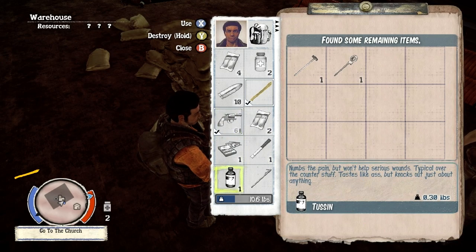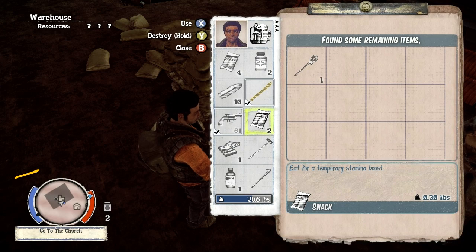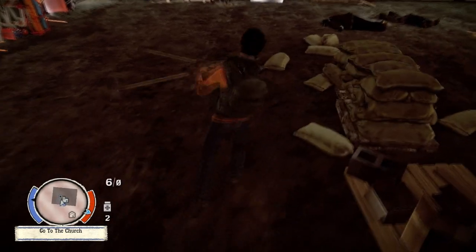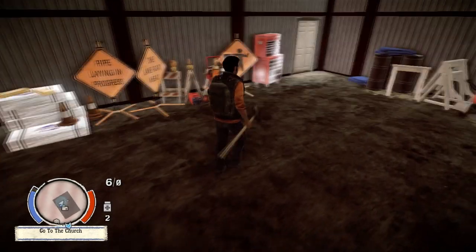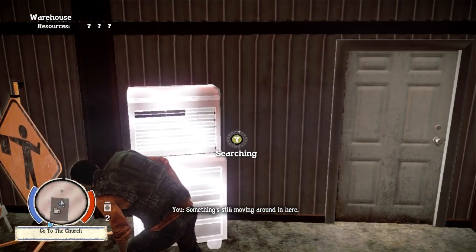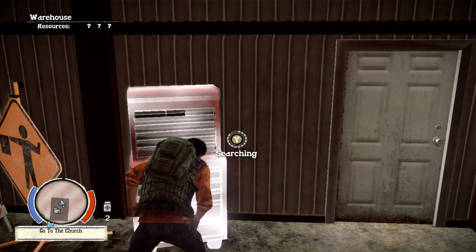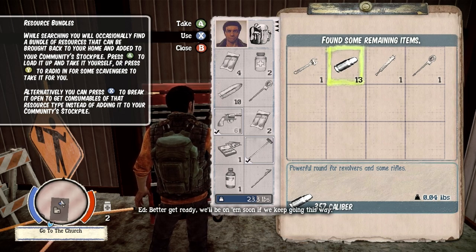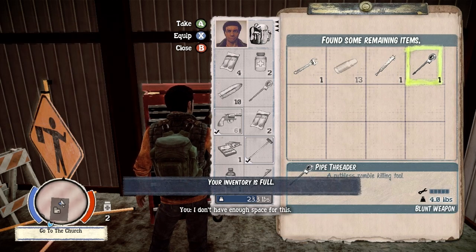We're going to have to leave something. I'm going to leave the flares. The firecrackers I'll hold on to. The sledge I definitely want. The machete's about to die on me anyway, which leads me to believe I should just take the pipe threader. A slow swing right there, but it brings down the thunder of Thor upon any enemy that gets in the way. Check this toolbox — we'll pop that door open over there and see if there's anything on the other side. Got another construction bundle: a heavy reliable wrench, some .357 rounds, a 2x4 with nails in it, another pipe threader — basically a lot of stuff that looks pretty useful.